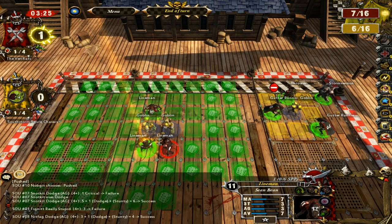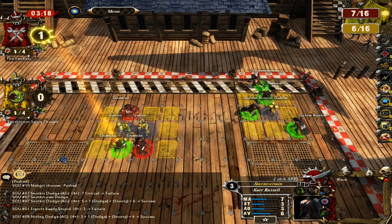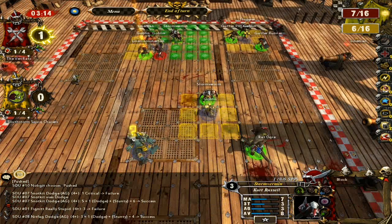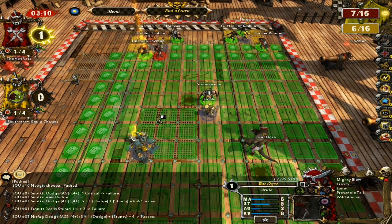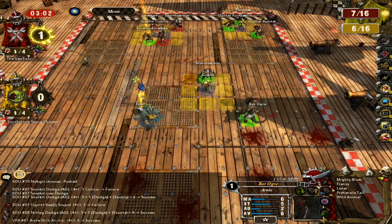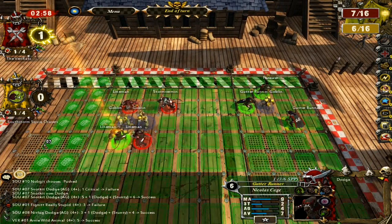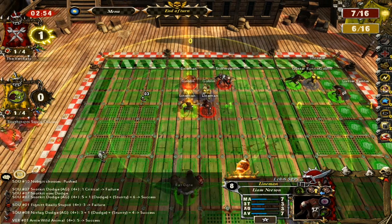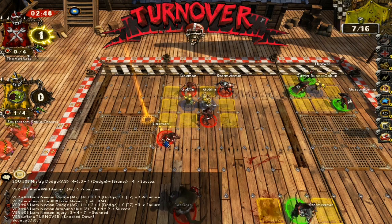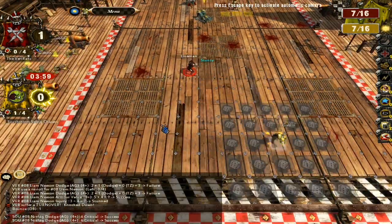Now Liam Neeson can go pick up the ball. This is where things go wrong — but first, this troll is too stupid to get up off his ass. Should have been Christopher Walken in the list! Liam Neeson picks up the ball and goes — it's their last turn, there's a goblin who might stand up and try to stop him. But a goblin blitzes and it's only a push. Another goblin dodges over there. Mickey Rourke, I'm wasting you by covering that goblin, but it's got to be done.